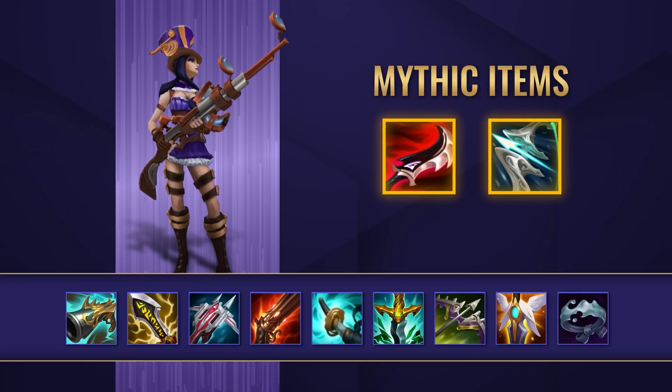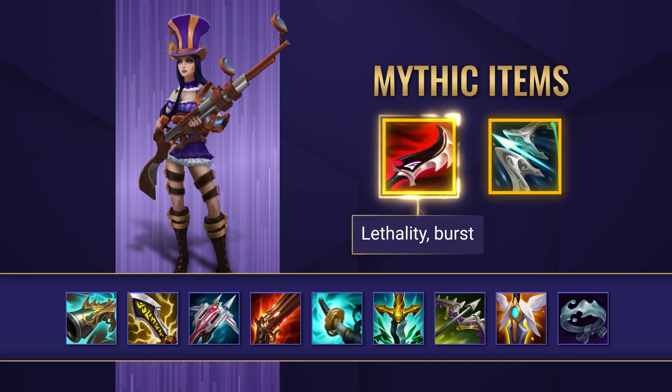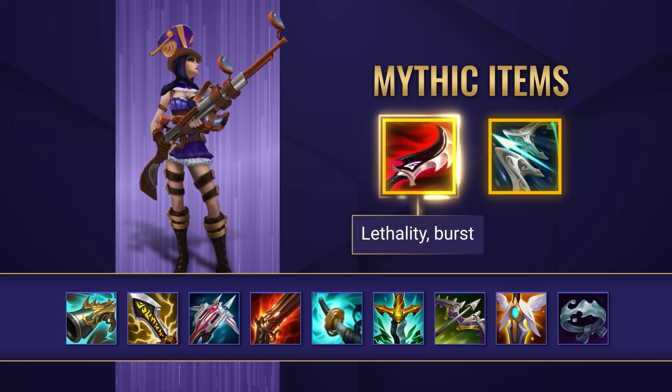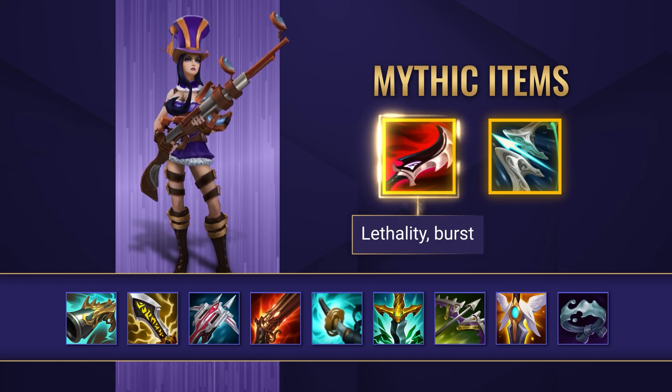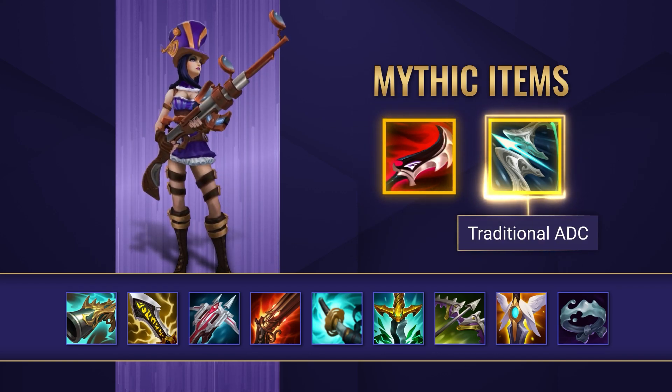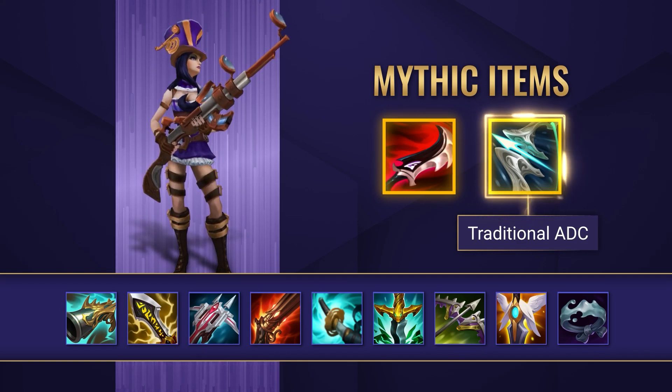Currently, Caitlyn has a couple of mythic items to go for. The first one is Duskblade of Drakthar. This item brings a really refreshing playstyle to Caitlyn, which focuses on making her abilities deal more damage, and also allows her to bring some more burst for her team. Gale Force, however, follows the more traditional AD carry build path, and plays more towards Caitlyn's longer-range auto-attacks.